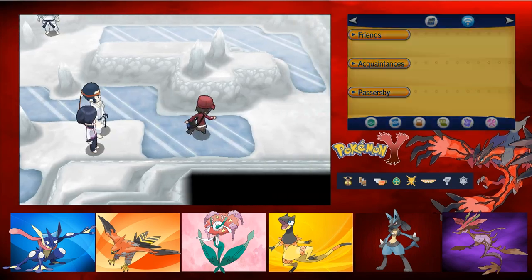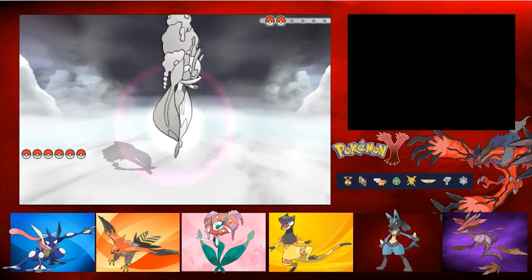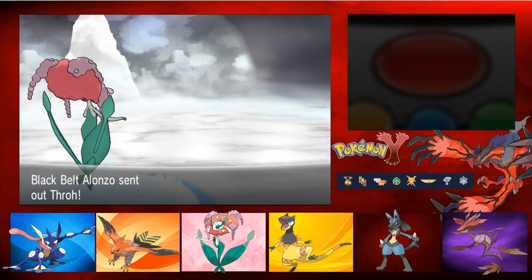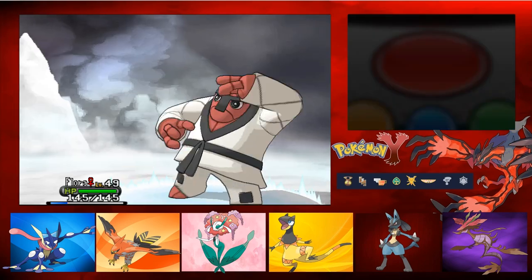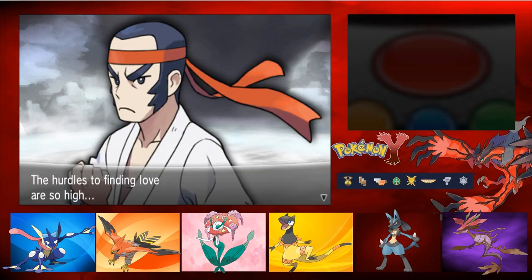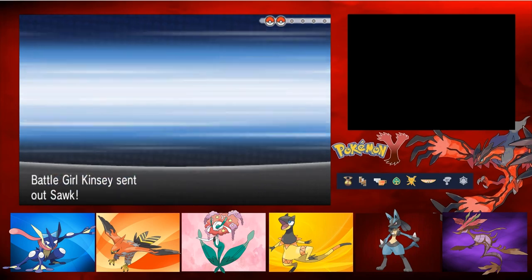Especially when she gets that even more amazing moveset - it's gonna be bonkers. Moonblast to take out some foes. That's fine - getting some really nice quick battles done here. Now let's go down - we have yet another karate girl. Finding all the karate girls! Got a Sawk which is definitely going to survive because he has 30 HP left. I'm just going to Magical Leaf this thing.